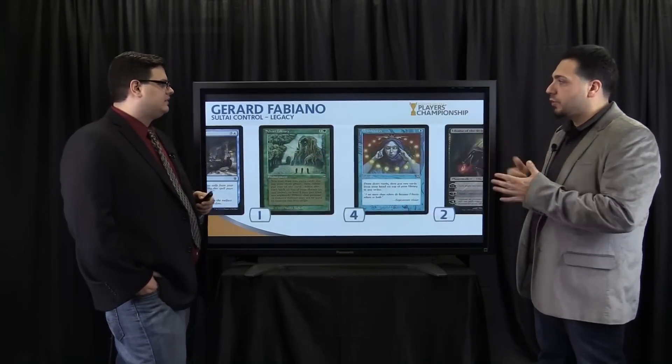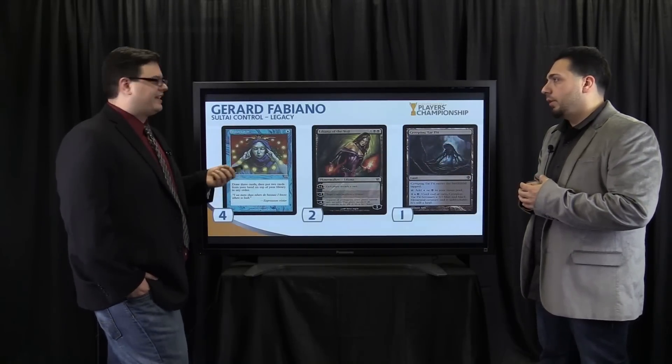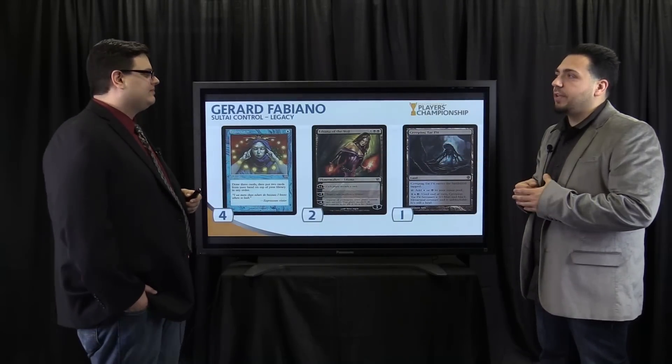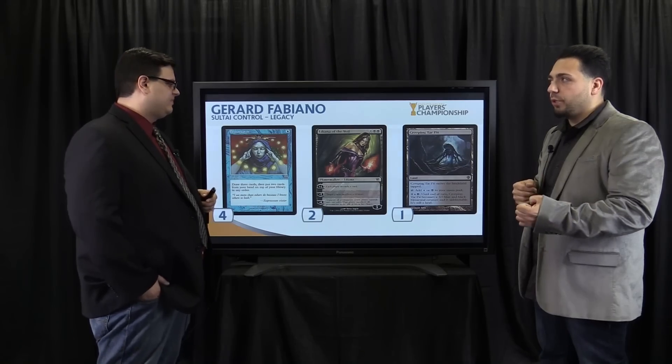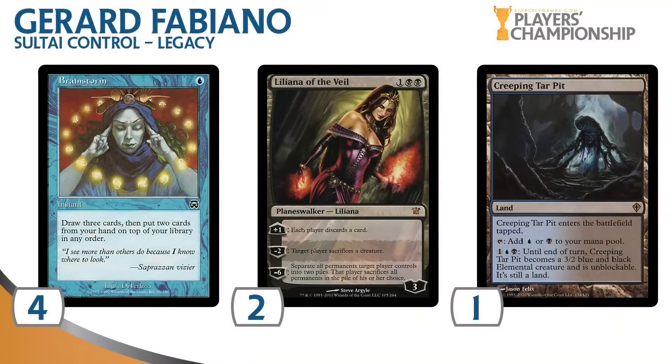Jace is bad against Pyroblast, but you still have discard for that. Tying it all together: Brainstorm. You're a blue deck in Legacy — Brainstorm is super good. It's really tough not to play Brainstorm; you have to have a really good reason. Four Brainstorms, two Liliana of the Veil, and Creeping Tar Pit, which is really cool because it's one of the few lands you really want to play in Legacy.